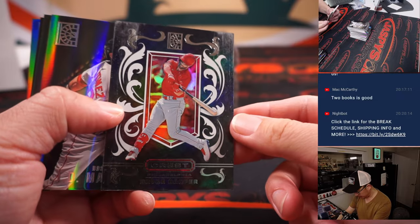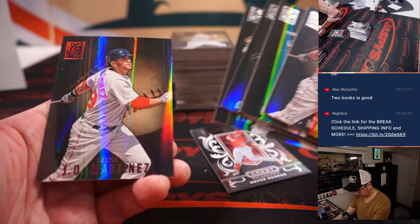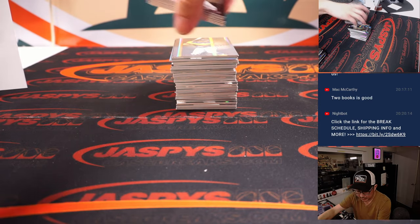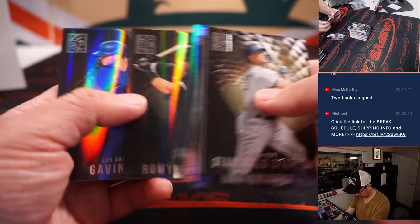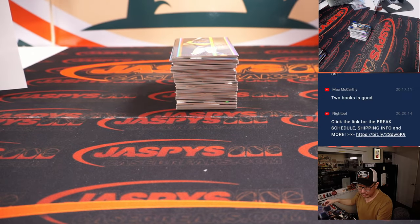Got Bryce Harper, Crest. Not sure why that was flipped around, but maybe something special. It's for the Phillies — that'll be for Martin. Got a Bobby Witt Jr. rookie card for Michael Locia and the Royals.